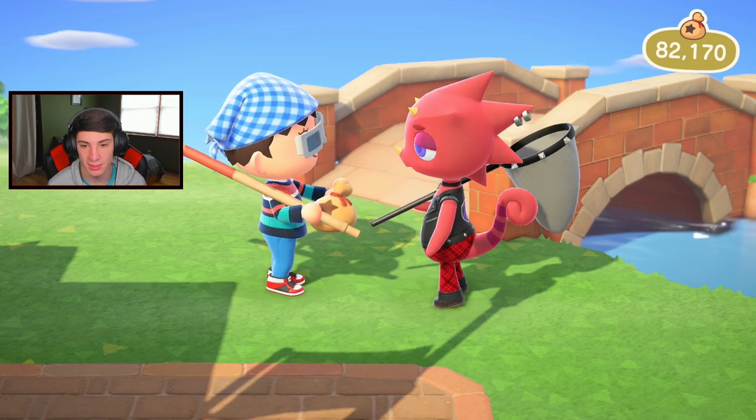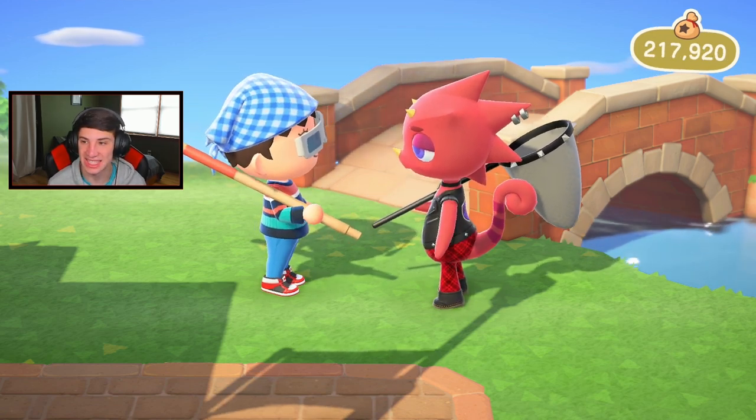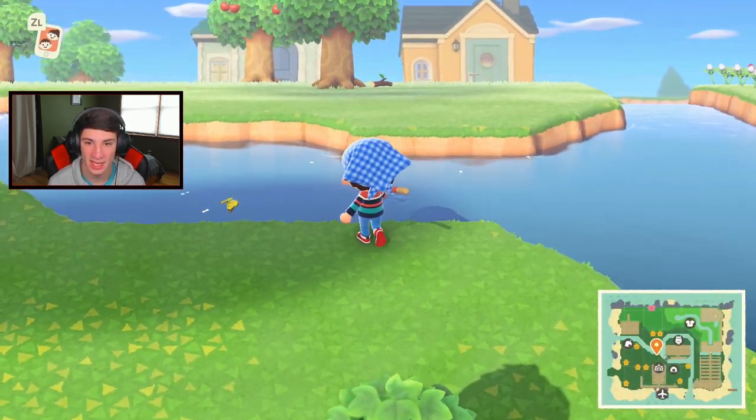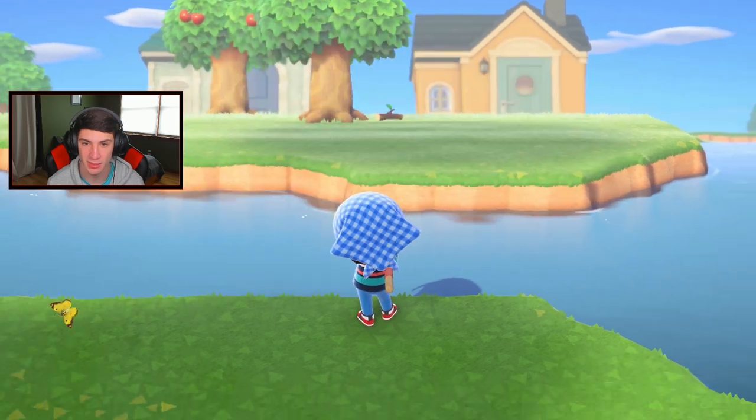A lot of people save up a bunch of tarantulas for when Flick visits so you can make so much money. Let's see how much we make from our first batch — I think close to 300,000. He can offer me 135,000 bells! Give me all the money. So 135k made from Flick so far, going back for the next batch.